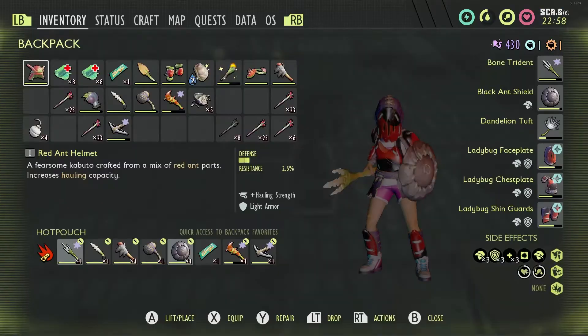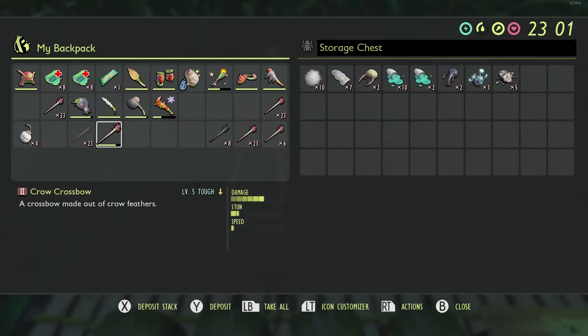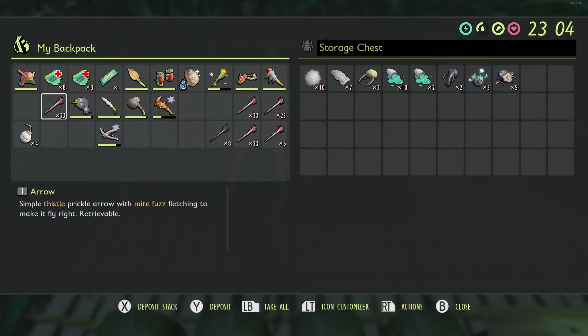Now, what else have we got? Oh yeah, something new for you. Awesome. These — that's 23. These are the marks. I wish I had more feather stuff.